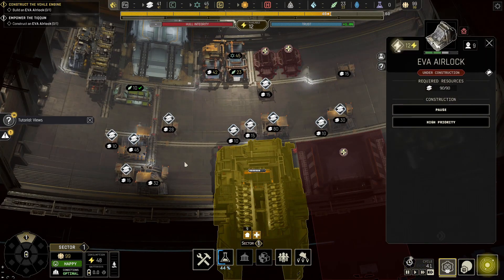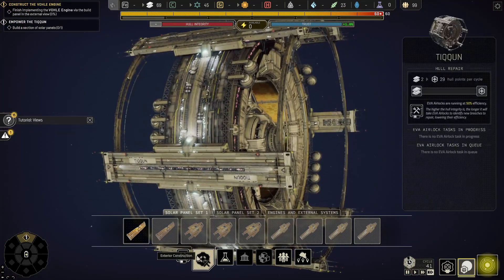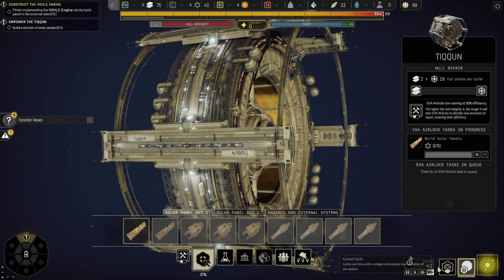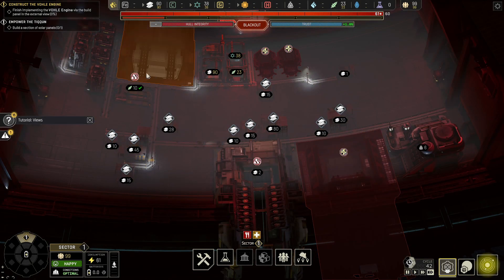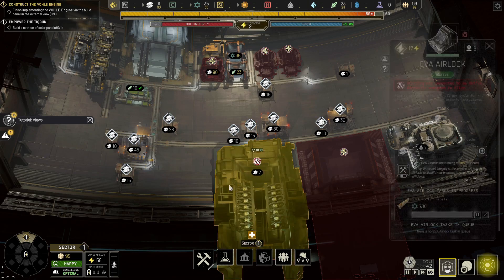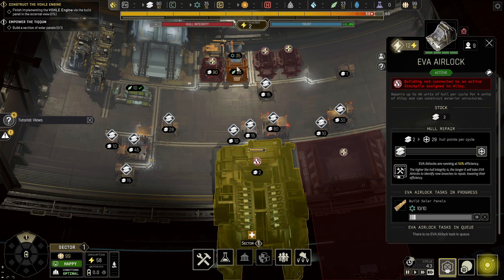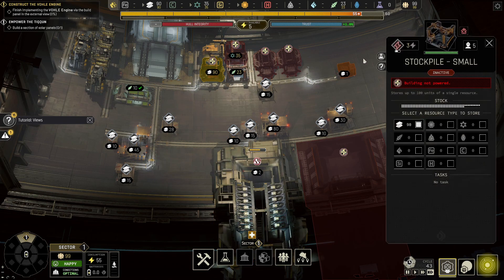A science ship has arrived at its destination. Send a team to investigate. There we go — extra construction. We want to build a new solar panel. I'll turn off this thing for now because we're not using it. Actually, we don't need that anymore because it's already building the solar panels. Let's turn that on.